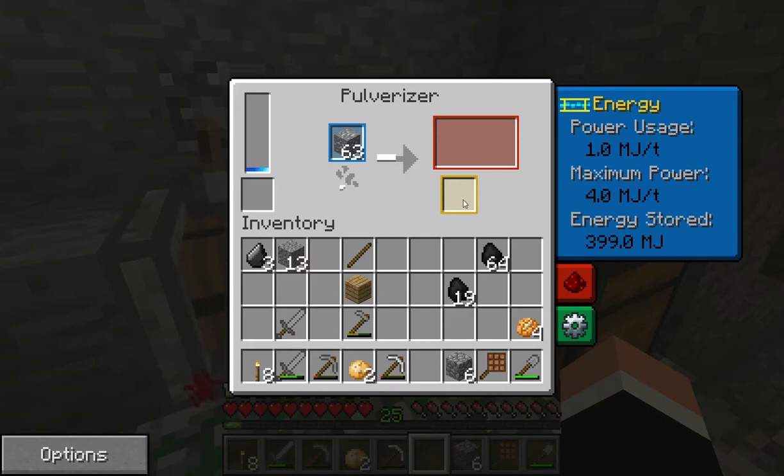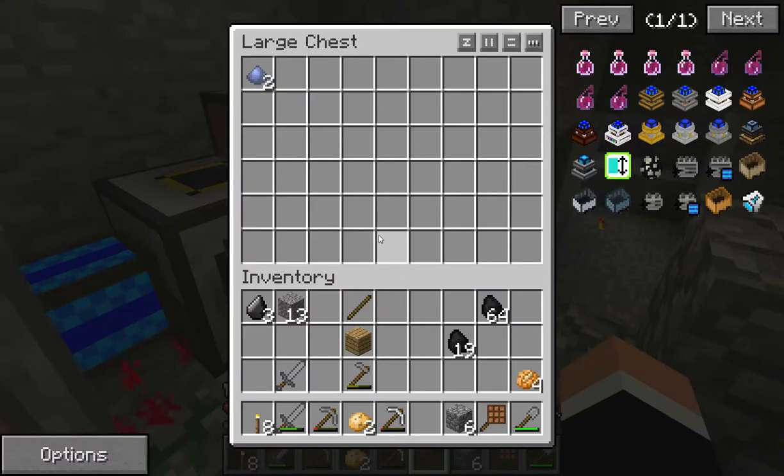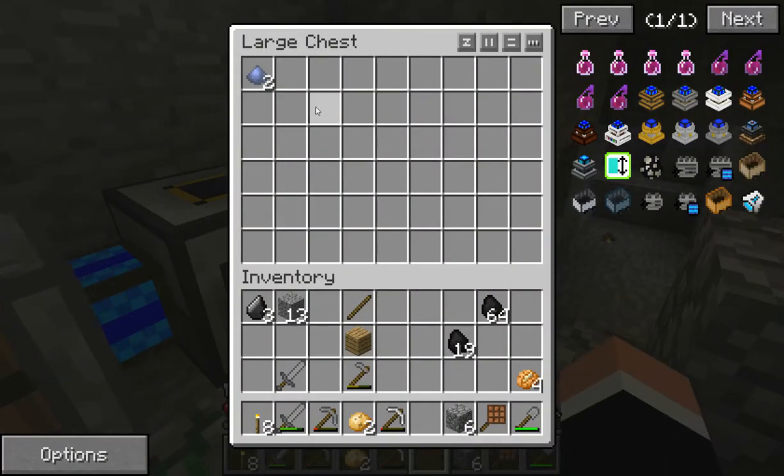The big difference is this little spot down the bottom here. I'm also relatively new to the pulverizer, but from what I can tell it's like a special slot — you have a chance of producing an extra item in here. I could be wrong; we'll wait and find out. Oh, we've already got some go through.